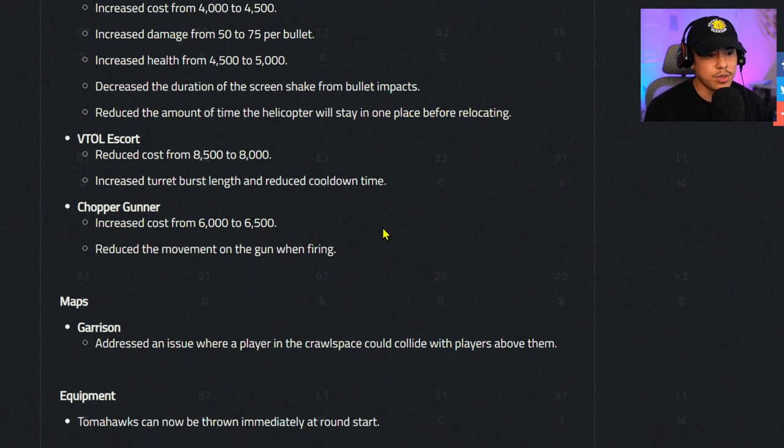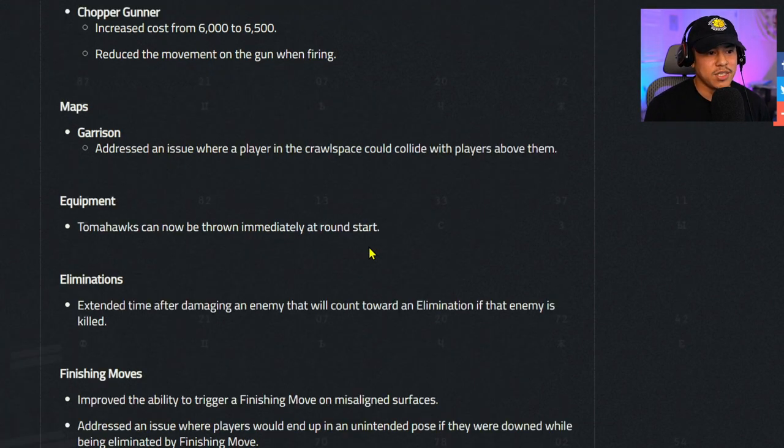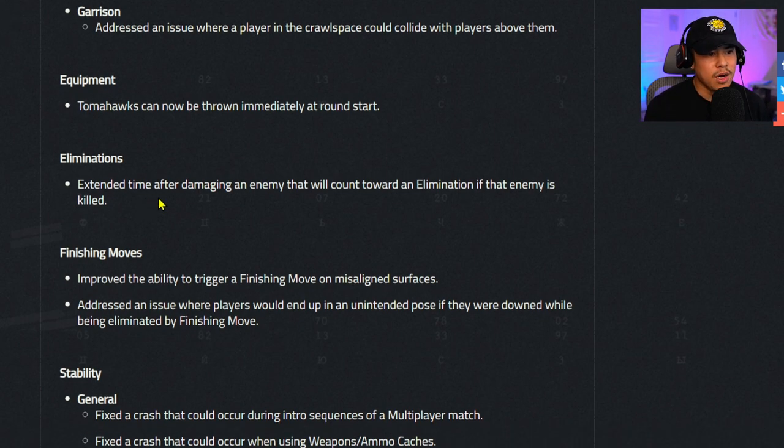Continued score streak changes — Veto escort: reduced cost from 8500 to 8000, increased turret burst length and reduced cooldown time. Chopper gunner: increased cost from 6000 to 6500, reduced movement on the gun when firing. Maps — Garrison: addressed an issue where a player in the cross-pace could collide with players above them.